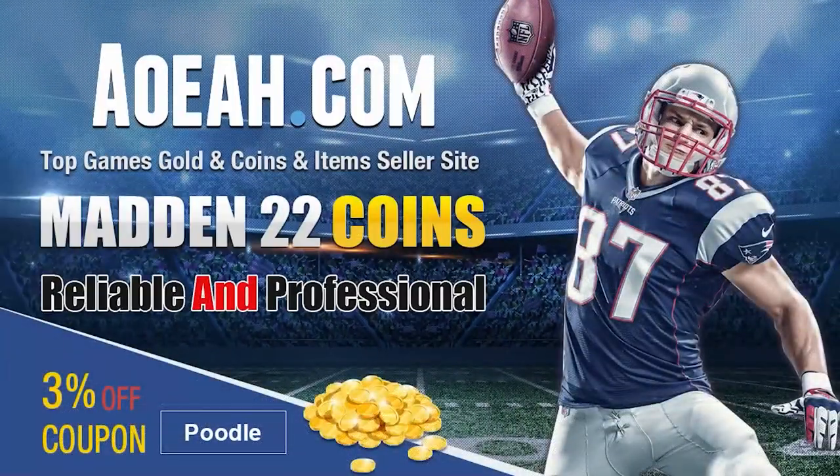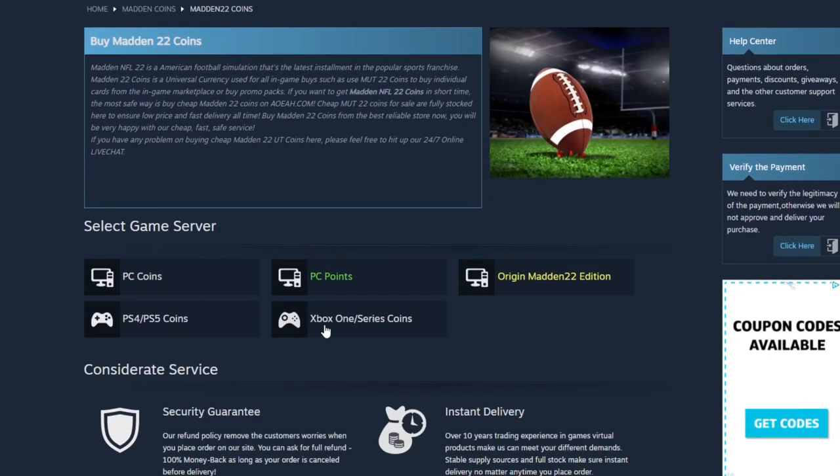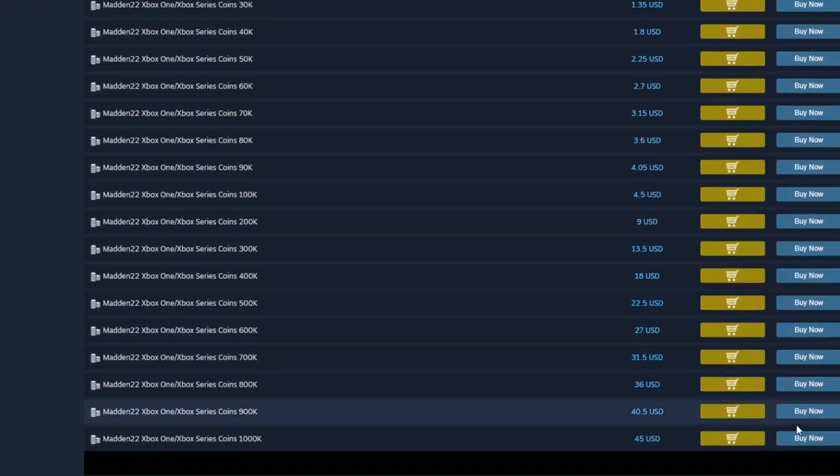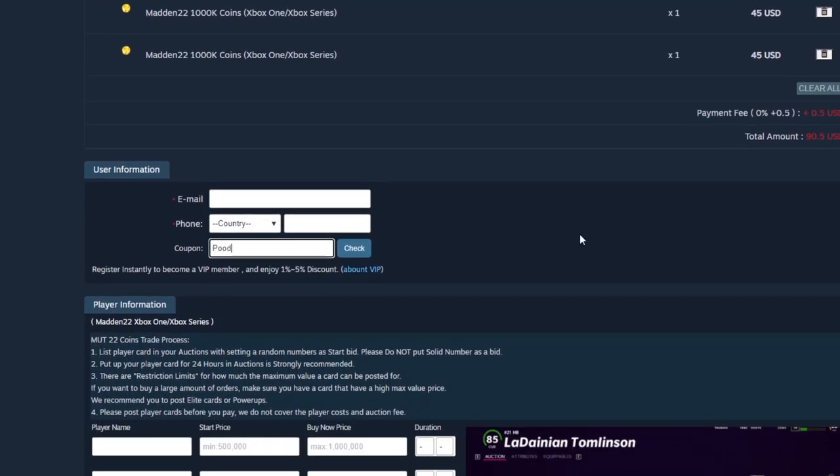If you guys are looking for the absolute cheapest coins on the internet right now, head on over to my sponsor AOEA dot com. They got the cheapest coins on the market — you can get a million for under 50 bucks. Save that money and make sure to always use code Poodle at checkout to get your additional free percent off.